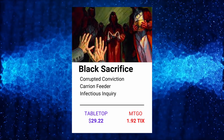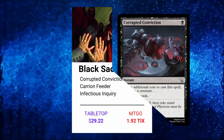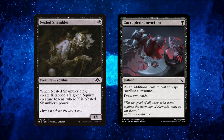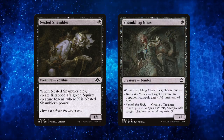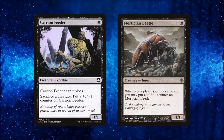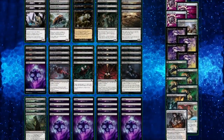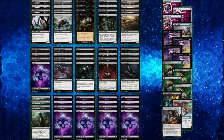Last but not least, we got Monoblack Sacrifice, also known as 8 Rites. This aggressive deck lets you sacrifice lesser creatures like Nested Shambler and Shambling Ghast to fuel powerful cards like Carrion Feeder and Mortician Beetle — and boy, does this pack a punch. It's one of my personal favorites, and it's definitely worth trying out if you're looking for a deck that's both fun and powerful.